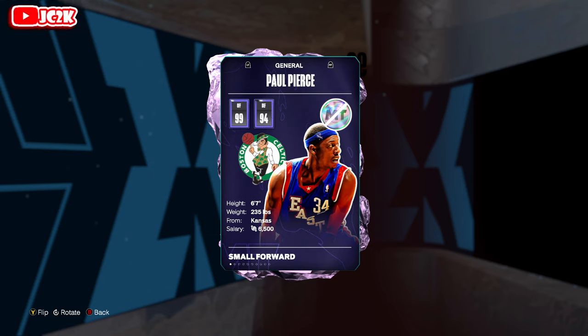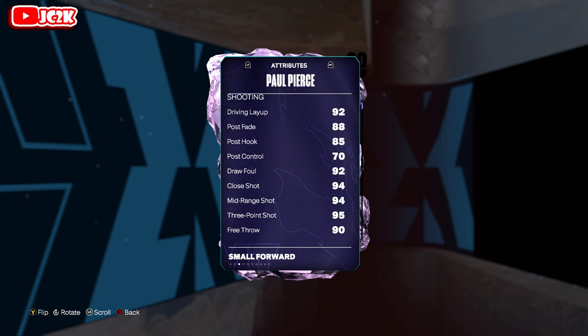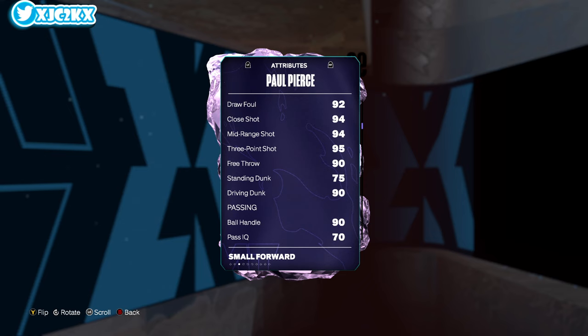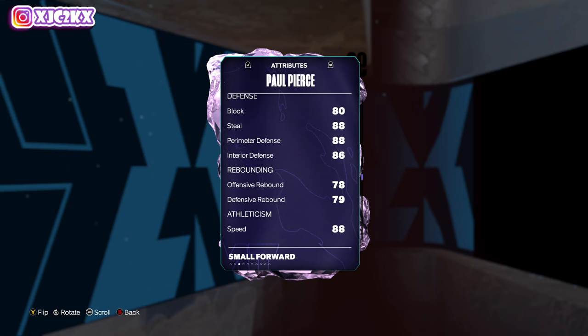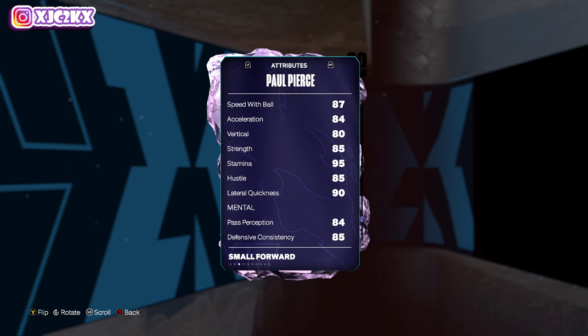The Truth is 99 offense, 94 defense, 6'7 at shooting guard. 92 driving layup, 94 close shot, 94 mid-range, 95 three-ball, 90 driving dunk, 75 standing dunk with a 90 free throw, 90 ball handle. Not a terrible defender either — 80 block, 86 interior, 88 steal and perimeter, 88 speed, 84 acceleration, 87 speed with ball, 90 lateral quickness, 85 strength, 80 vert, 95 stamina. His stats are solid — not insane, but pretty good.